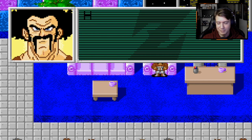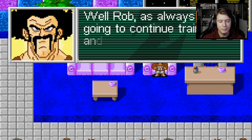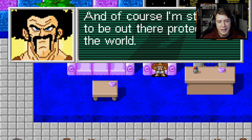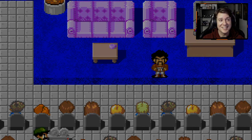What about those strange fighters who could turn their hair gold? What about that little boy? That was all parlor tricks — done with mirrors and laser lights and sleight of hand. Any cheap magician could do that. So tell me, now that you've saved the world, what's next? Well, Rob, as always, I'm going to continue training and running my dojo. Every day I run 20 laps, I do 500 push-ups, 500 sit-ups, and I break 20 heavy rocks. And of course, I'm still going to be out there protecting the world. Wherever evil rears its ugly head, I'll be there. That's so ridiculous.